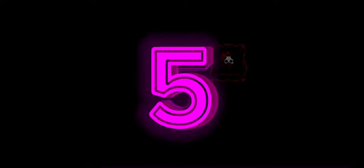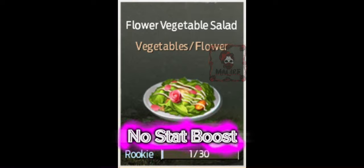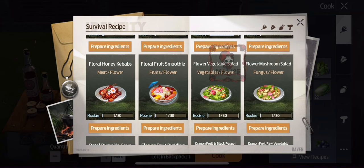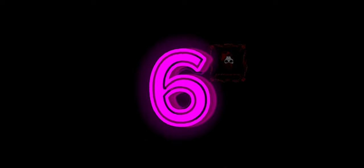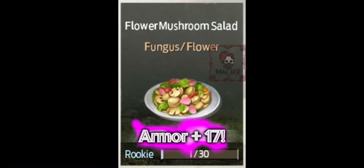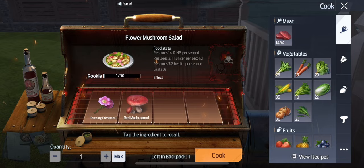Number five is Floral Vegetable Salad. Sadly, this one also has no stat boosts, but it is pretty. You should still make the ones with no boosts so you can have them in your collection. Number six is Floral Mushroom Salad and it has Armor plus 17. Here it is in your recipe book and these are its ingredients.